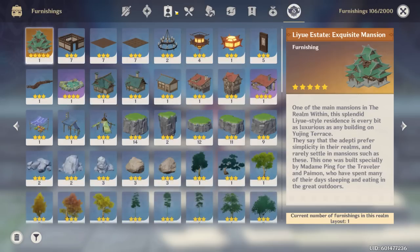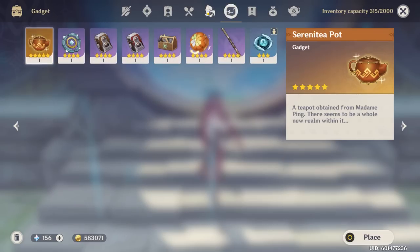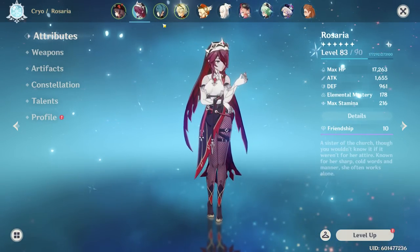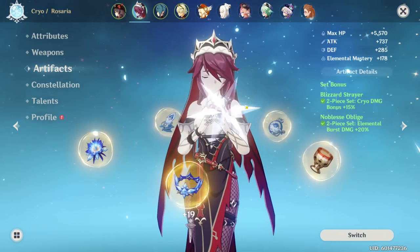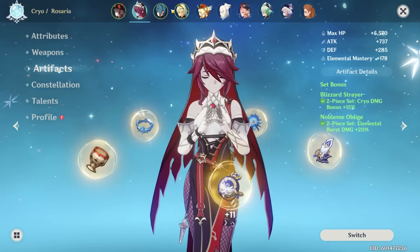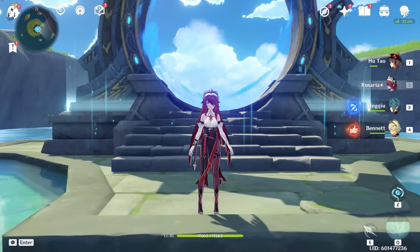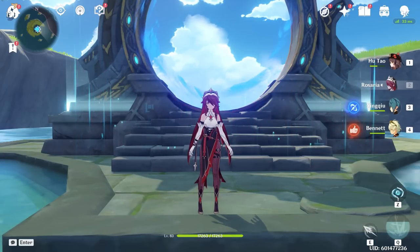Other than that, there's not much we can do for this account without spending resin, and I don't like to use other people's resin because it takes away from the player experience. But yeah, if you just get your stuff sorted out — start leveling those talents and characters, and start grinding the right artifacts — it's going to take a lot of work, but if you put in the work you'll get there eventually. All the best, and I wish you luck. That will be the end of today's video. If you enjoyed this and would like to see more in the future, please consider subscribing or leaving a like down below. Thank you for watching.